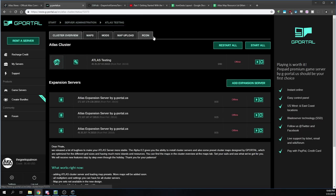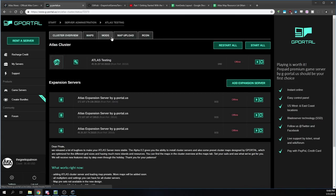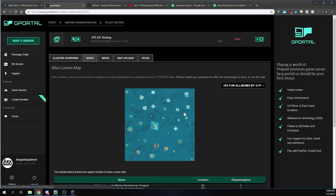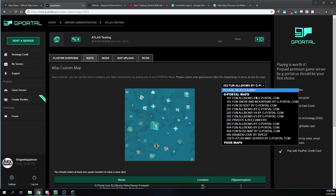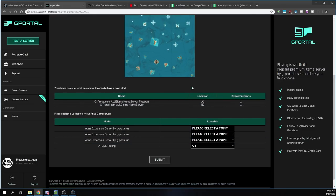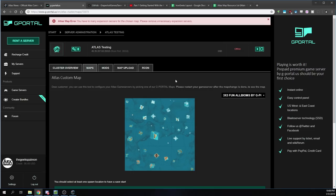At the very top here we've got a couple of options: the overview, maps, mods, map upload, and RCON. We're going to go to maps first and show you what you can pick from. There are different pre-done sizes. Right now this is a three-by-three — this is what we're eventually going to set up for the geeks, but that's the other piece I was talking about. In here you can see they've got options — you could do a one-by-one.